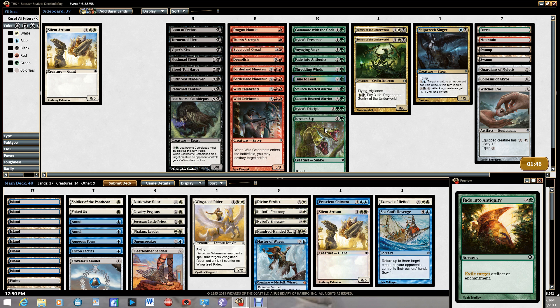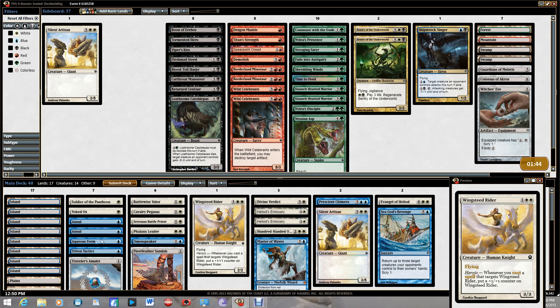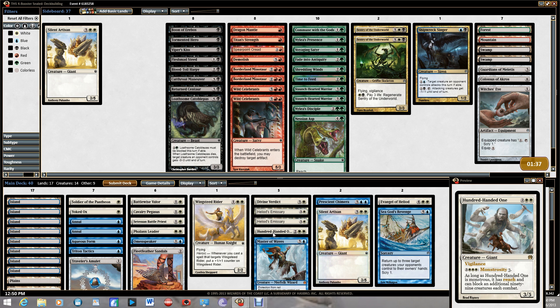I'd like to have Asp, both Staunch-Hearted Warriors, Shredding Winds, Voyaging Satyr, and Fade to Antiquity — but I really needed blue for the triggers to support all this heroic. I guess we'll just run it and see what happens.